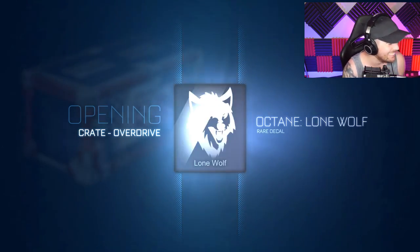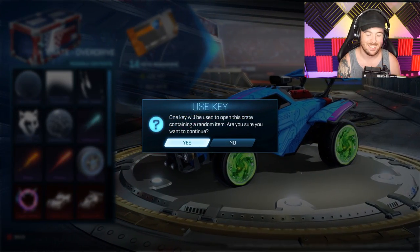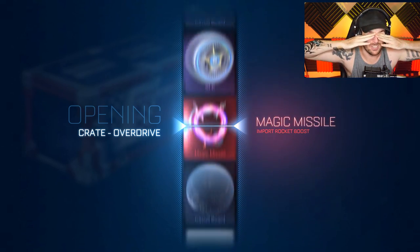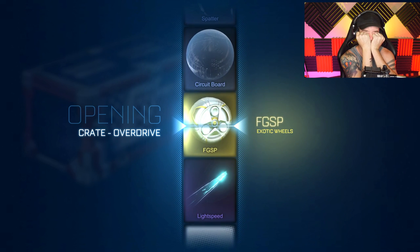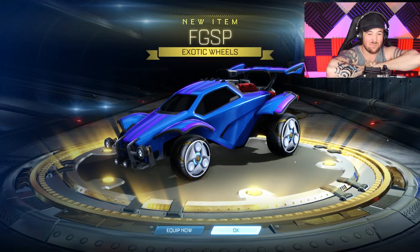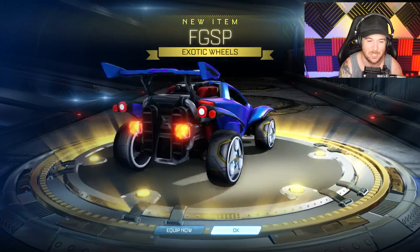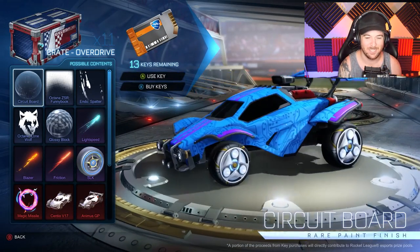I'm praying for that black market goal explosion. I almost got the new car — next one, let's go with eyes closed! I got Certified Blazer again. I got the new exotic wheels — the fidget spinners! Nice, let's go. They're not painted, but they're still fidget spinners.